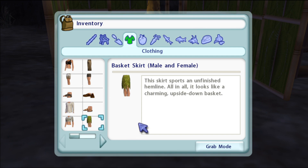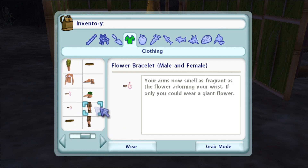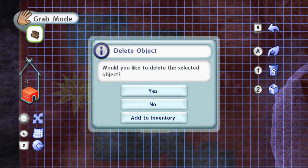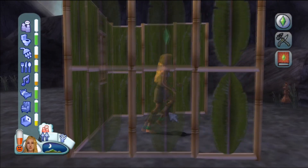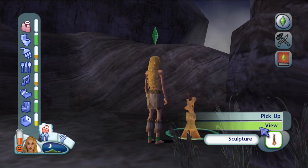The skirt sports an unfinished hemline - all in all it looks like a charming upside-down basket. That's why I don't wear it anymore, it looks weird. Your arms now smell as fragrant as the flower adorning your wrist - if only you could wear a giant flower. I guess we could sleep and go to the next area. Definitely want this with us. I hope we don't lose energy on our way - are you joking? You would be here.